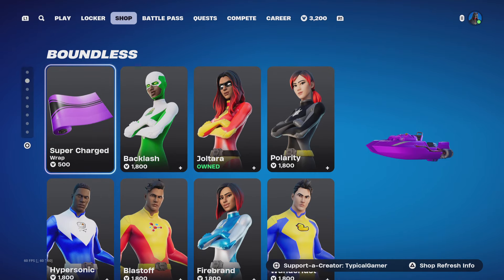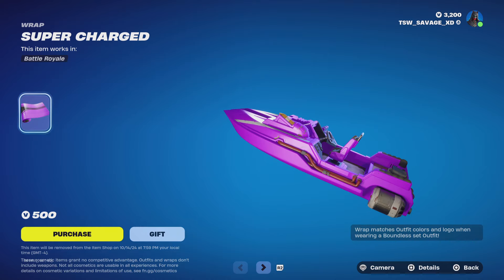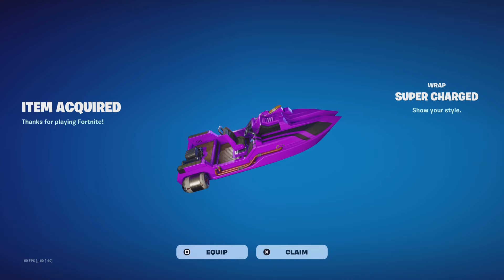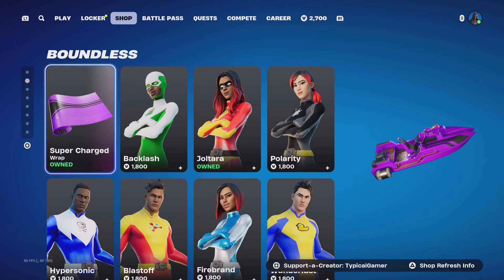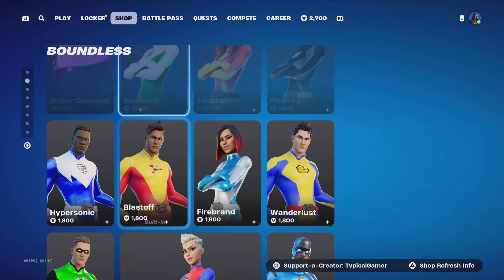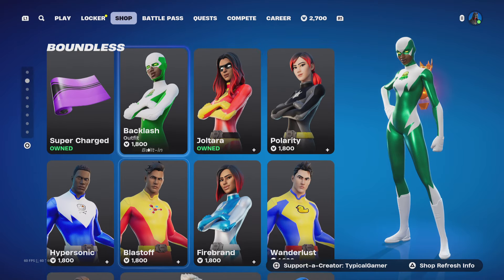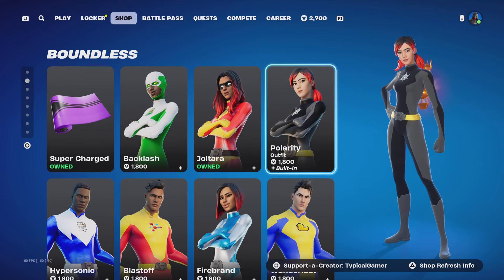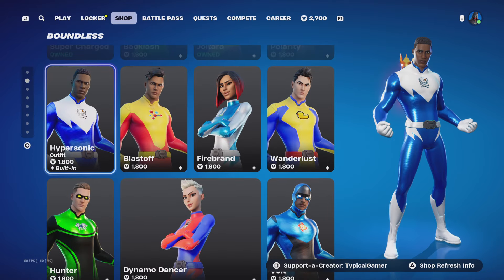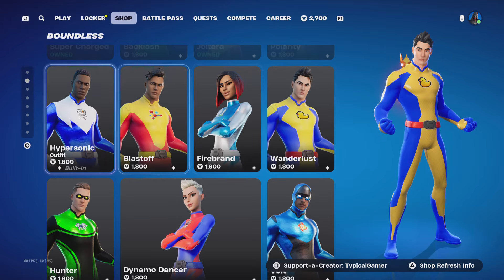The regular superhero skins are back with the Supercharged wrap — I may have to cop this. This also comes with the soap. Each skin has its own customizable stuff. You get the Backlash skin, the Joltoris skin, the Polarity skin, the Hypersonic skin, the Blastoff skin, the Firebrand skin, and the Wanderlust skin.